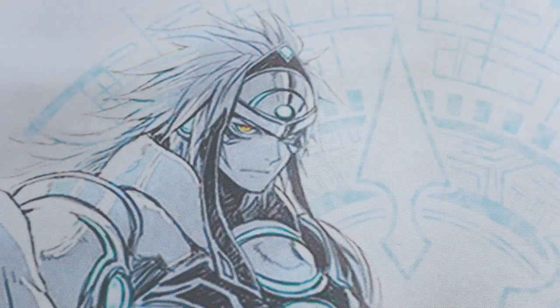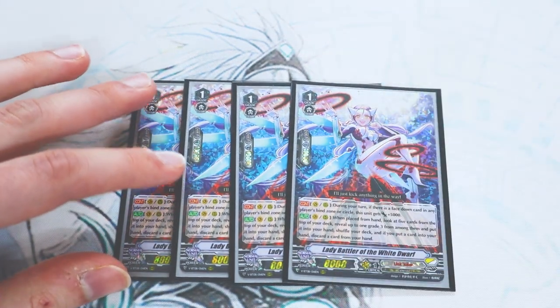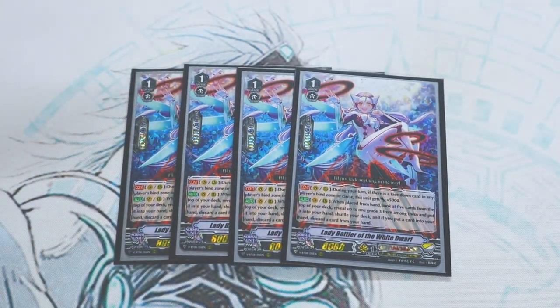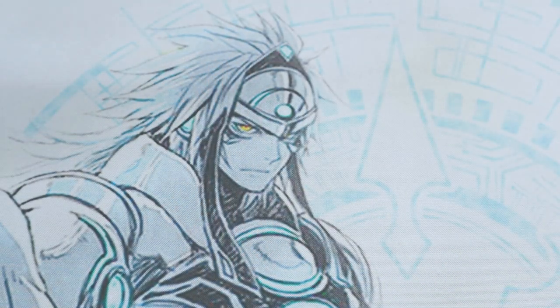Next up for grade ones, it's not a Star Vader but still a really good card for any V Premium deck — Lady Battler of the White Dwarf. White Dwarf's skill: if your opponent has a face-down card on their circles or in their bind zone, this gets 5k — so with a lock, easy 5k. Second skill: when it's placed from hand, vanguard or rear guard, look at the top five, add a grade 3, and if you did, discard a card and shuffle. You want to find either Chaos Breaker or Infinite Zero to ride. You can discard Infinite Zero if you search it but don't need it. It thins the deck and it's a 13k booster — a good ride target for grade one consistency.